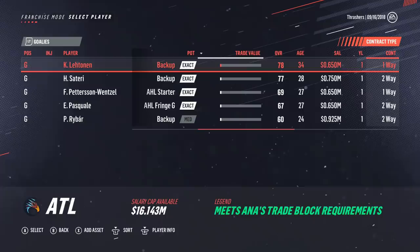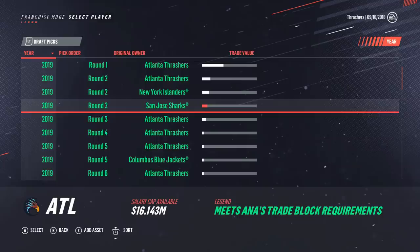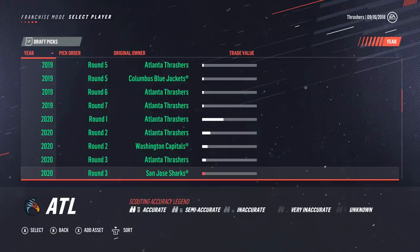Draft picks: like I was saying, we have our own first round pick, which is good. We actually have a couple extra seconds from the Tatar and Nyquist deals, an extra fifth, and then in 2020 we actually have an extra second and an extra third. So we do have a decent amount of picks. I think this is more fair than if we took over Columbus and didn't even have a first round pick.